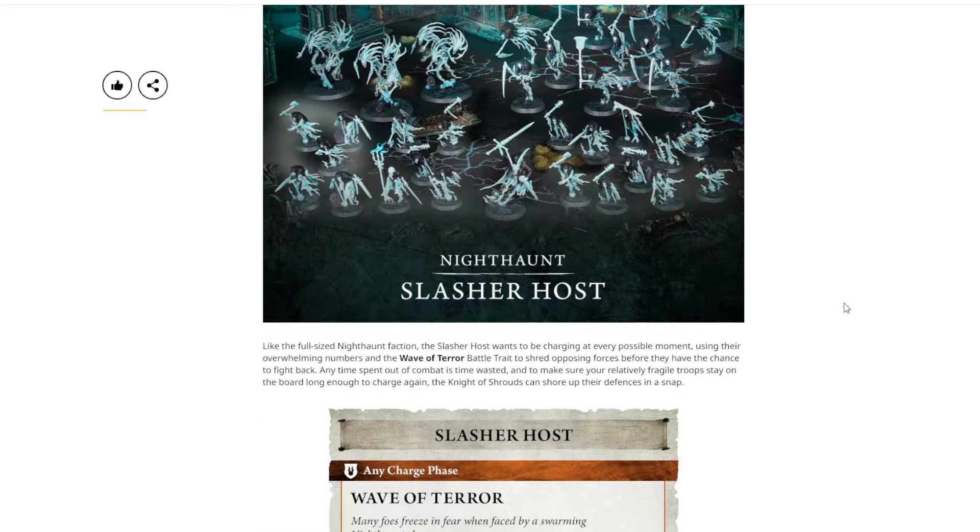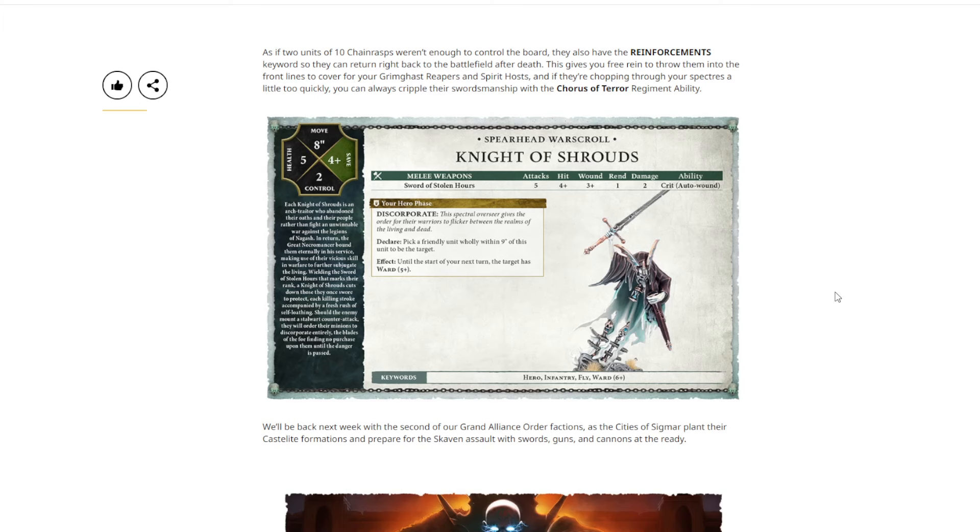The only other unit shown is the Knight of Shrouds warscroll. We can't read too much into this — his attack profile got nerfed down quite a bit. His hero phase ability gives a ward. Interestingly, the Discorporate ability shown might just be a Spearhead-specific version of the rule where he's the only source, acting as a free CP, and the full AOS version likely won't have that — there'll be something else instead.